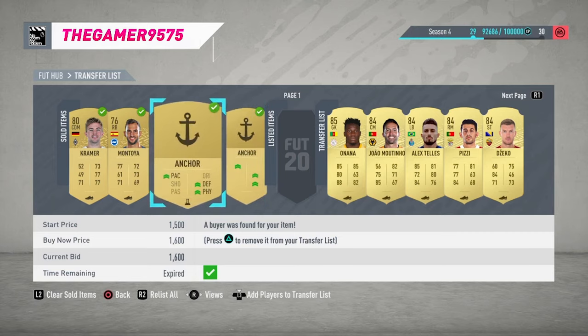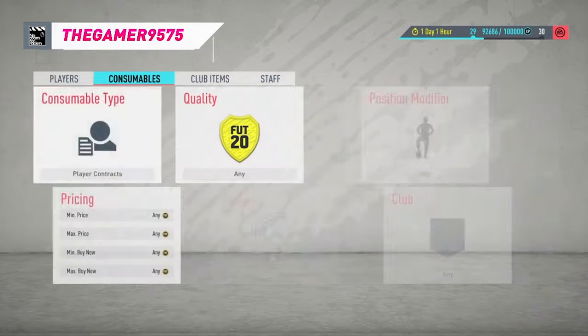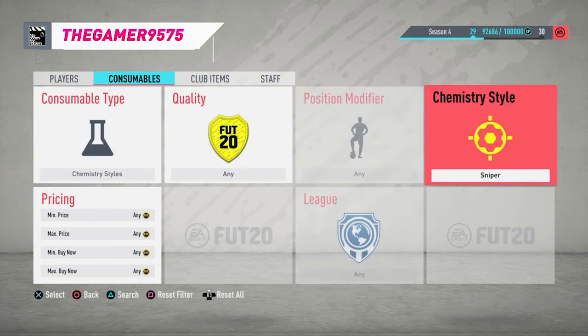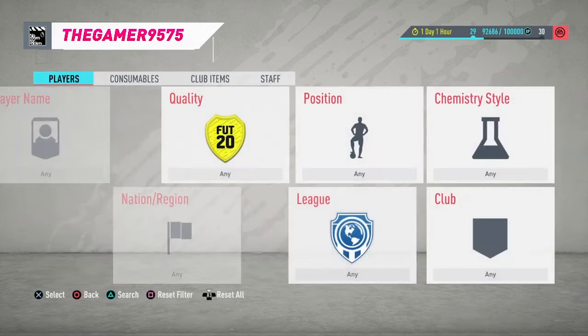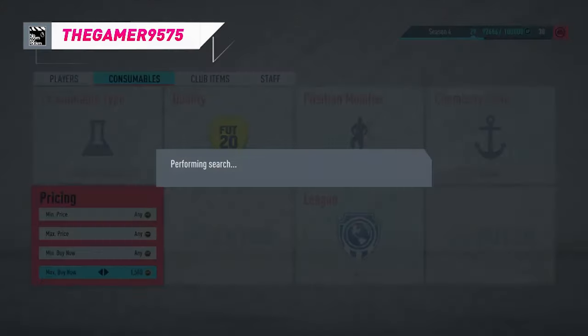The first method is consumables — I had loads of anchors sold. Anchors go for about 1.7k. Consumables are really good to trade with: position modifiers, chemistry styles, and anchors. Anchors are a bit underrated — most people go for shadow or hunter, but anchors are also a good one to trade with.